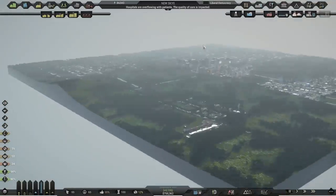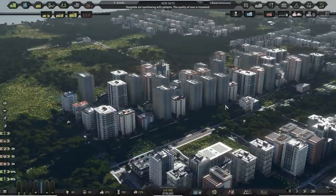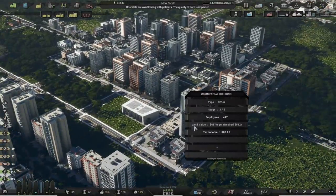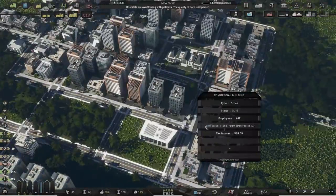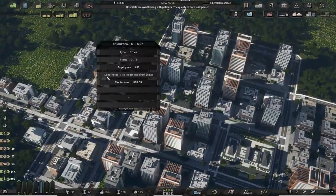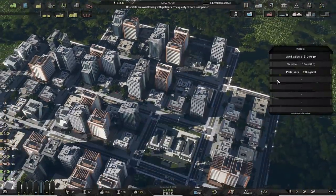Look at this — we've got tower blocks. The land value isn't great but we're at stage six of seven. These buildings are three of six. The land value is 223 and they desire a land value of 512, so we just need to make this place a hell of a lot more attractive. Let's do that.